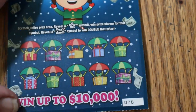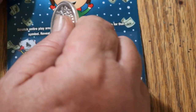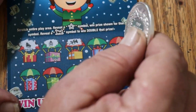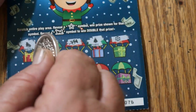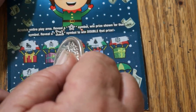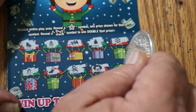Ticket 76. Skates, Santa, a horn, a tree, some snow, a snowman, stockings, candy, a wreath, and Christmas ornaments.